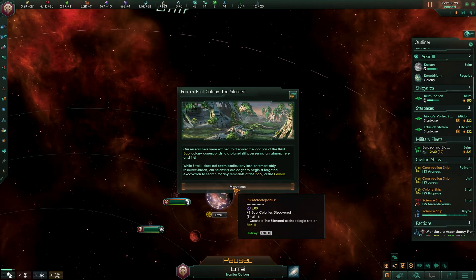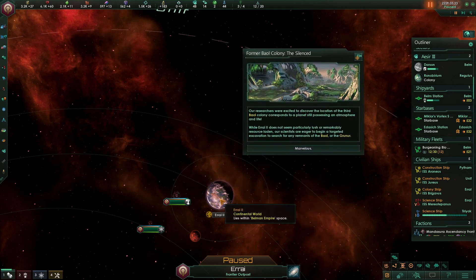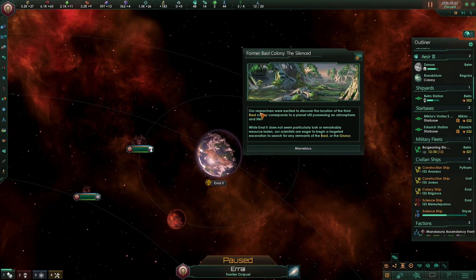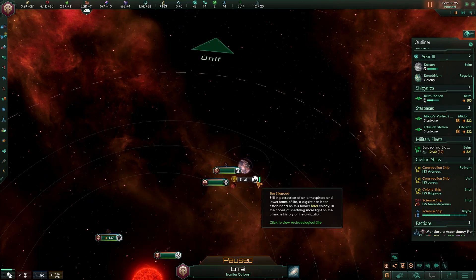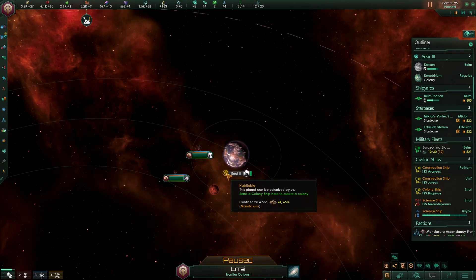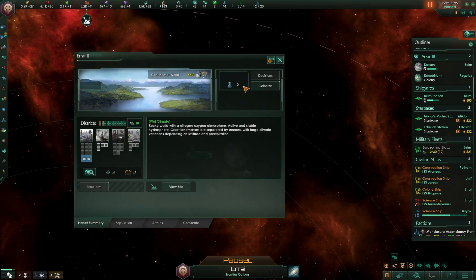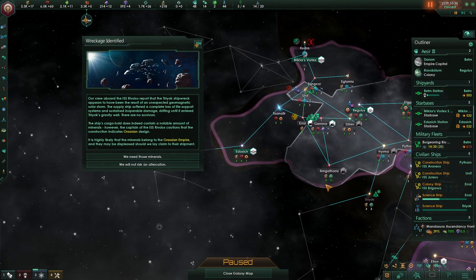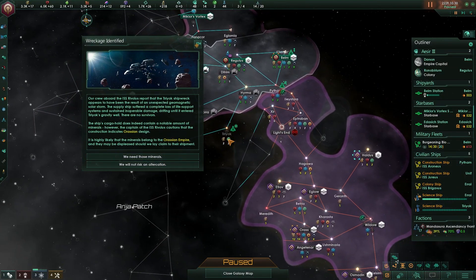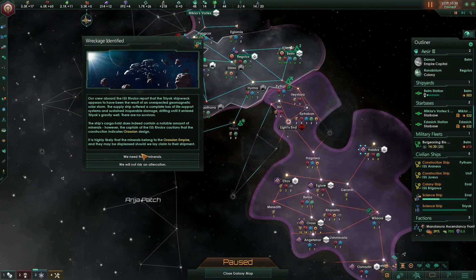Looks like we have discovered the third Bowl colony here, and we will hopefully find remnants of the Bowl and Grunur civilization. But that will now become an archaeology site, which means I should not colonize this. We've also been able to push habitability up to 65%, but that's still not very good to colonize. We found a lost shipment of minerals from the Orassian Empire, and they're not really fans of us.